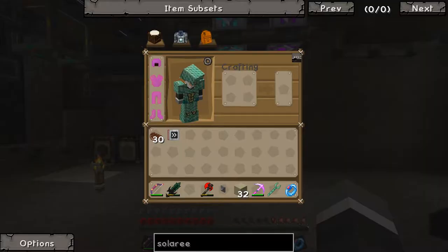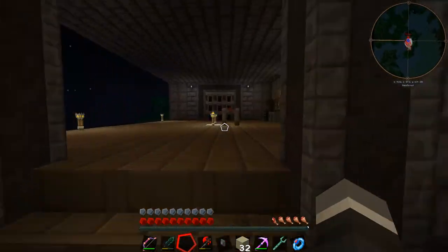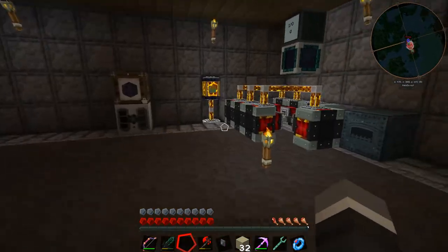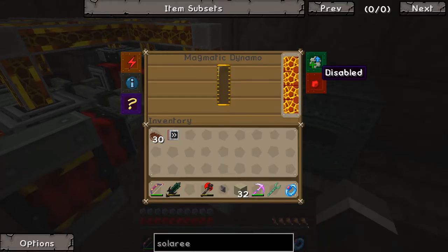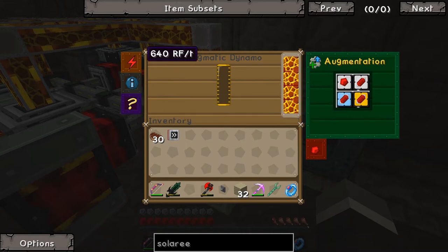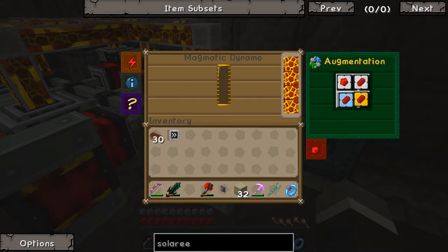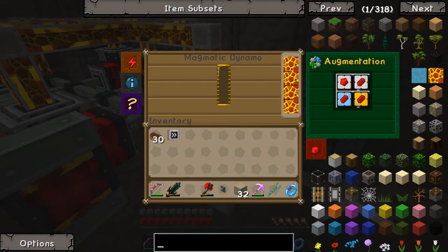In the meantime, I've gone ahead and made cryo flux amplifiers — blizz powder and cryo coil flux augments — for these dynamos. These guys are creating 640 RF per tick each, but we're still not filling up on power. We're using a ton of power at the moment.